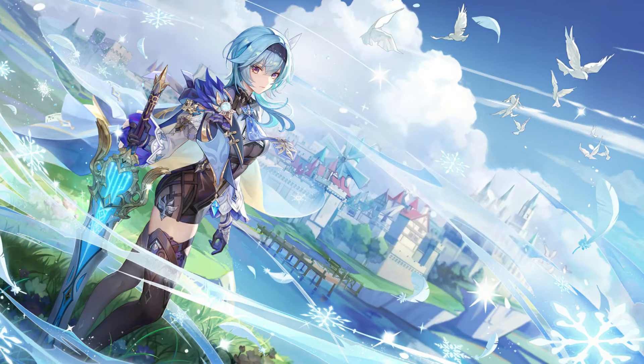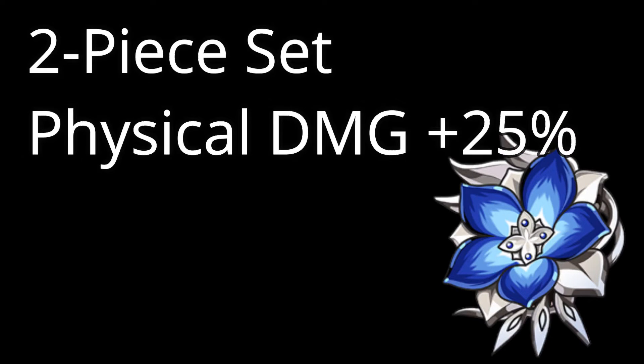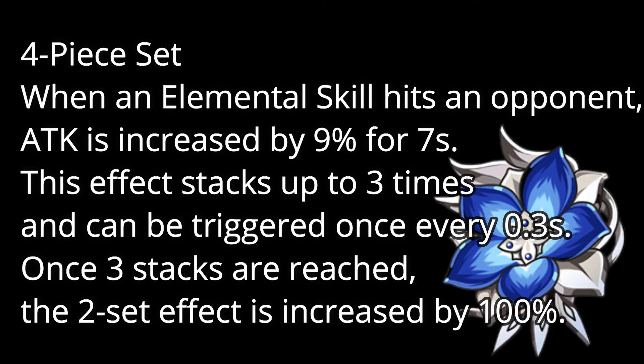Updated Eula build. Pale Flame — this is the best for Eula since the 4-piece set increases her physical damage massively by 77%.